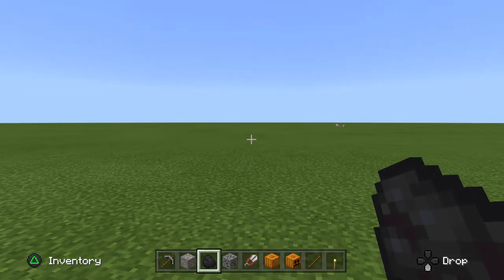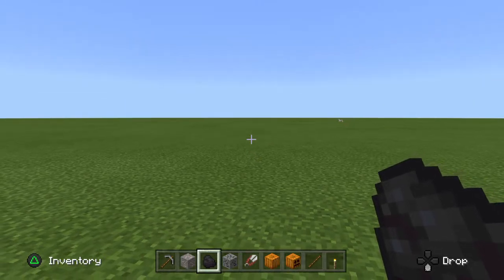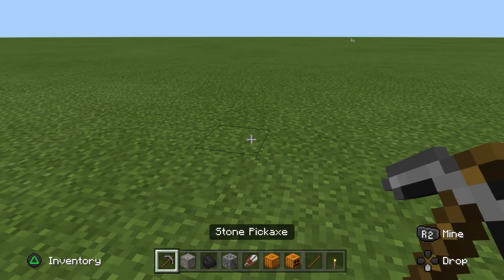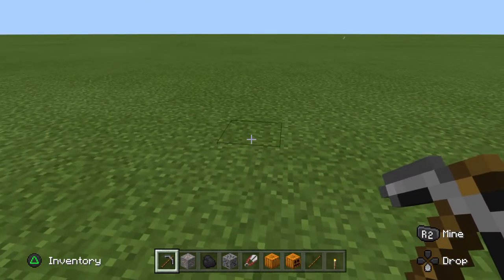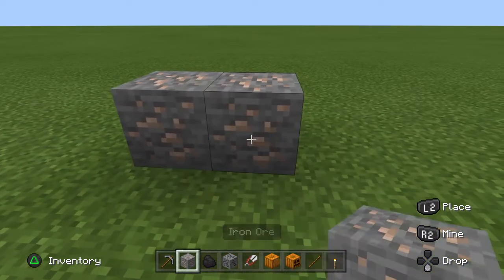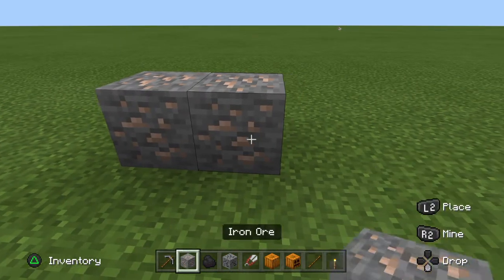What is up guys, today we're back with another video and I'm going to be showing you how to craft a jack-o'-lantern in Minecraft. First, you should mine two iron ores with a stone pickaxe.